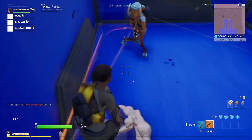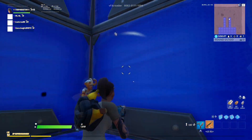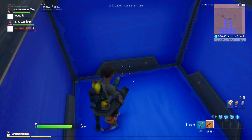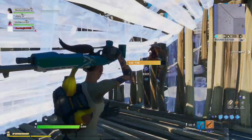In this map, you and your enemy will shoot each other in one box until someone dies. So it's a pretty easy way to improve your shotgun aiming or close-range aiming. Go ahead and try this map. All map codes will be in the description so you can check them out.